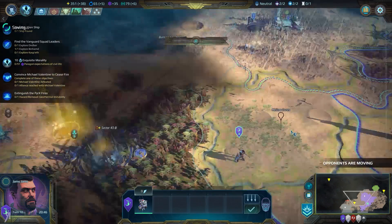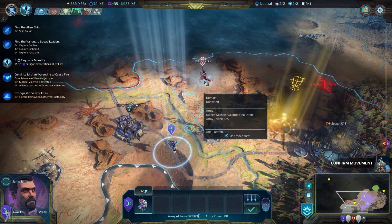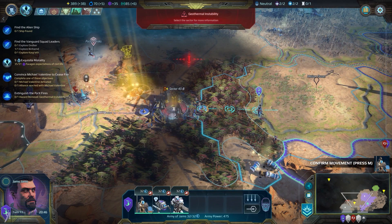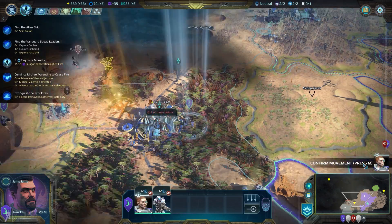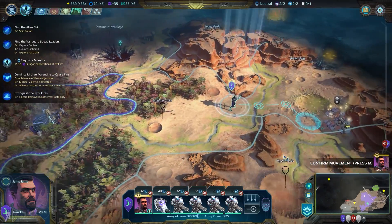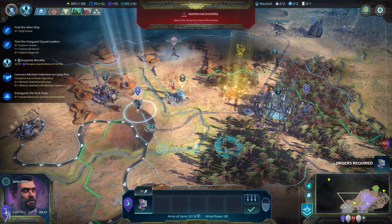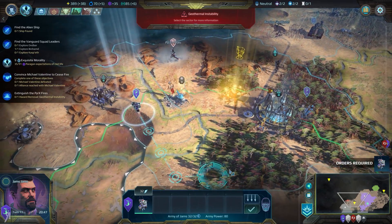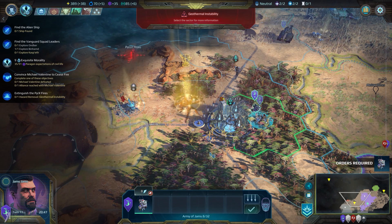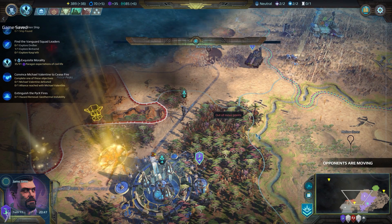Let's just continue moving onward and end my turn. Michael Valentine is now moving — he has actually become his own commander, so to speak, and is going to be wanting to do something to us most likely. Let's combine these two armies — I think that would probably be the best way to go. We'll just have our main army going over here. Out of movement points, of course. This little thing actually has an army power of 80, which is pretty good. Let's merge the army a little bit.